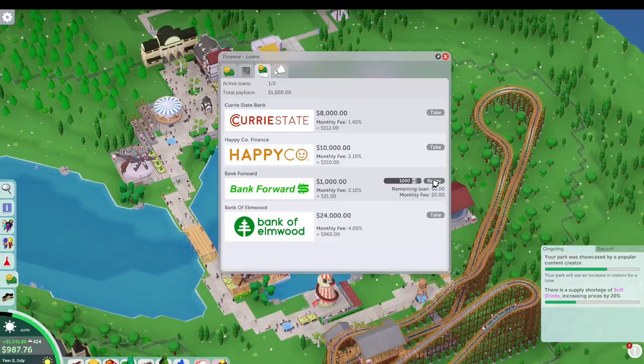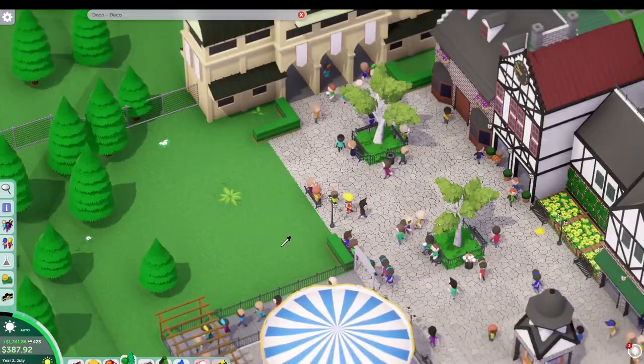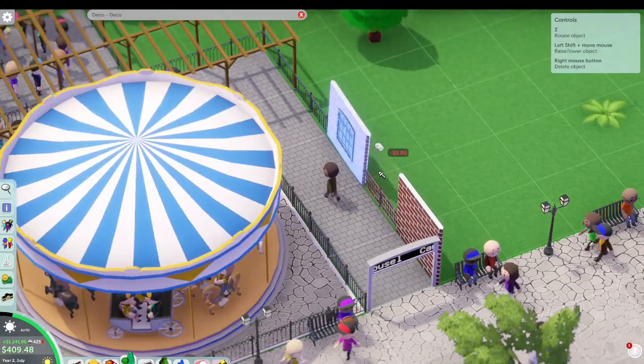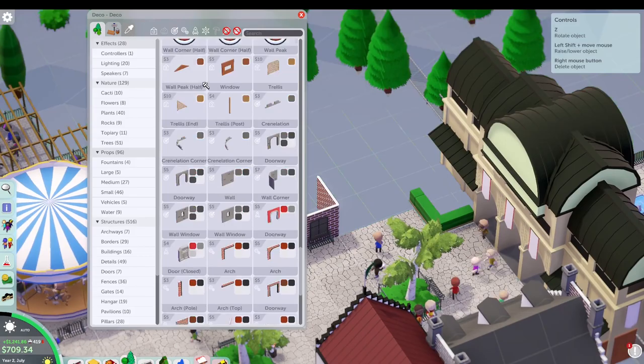Checking profitability on all the rides, and thankfully every single ride is profitable even the spiral slide, so that's nice. We won the scenario with 300 guests and paying back all of our loans by July of year two — half a year to spare, which is not a bad thing. Now it becomes a free-for-all so we can spend our money without hesitation, and the first thing we're going to do is complete our main street.